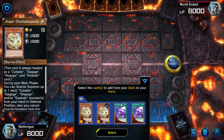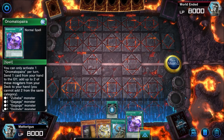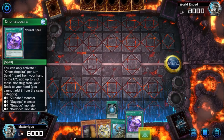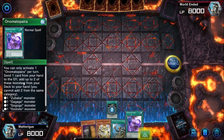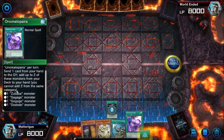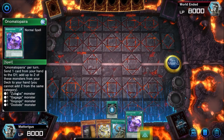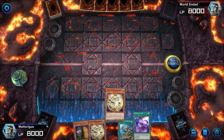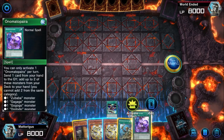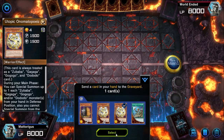Normally if we don't have Onomatopera — the main card you want to resolve in this deck — we would search for this. The key thing is you can discard one card from your hand to the graveyard. Important: you have to send it to the graveyard, so if your opponent has Macro Cosmos up you won't be able to activate this card. This then lets us add two cards to our hand, but they can't be from the same category — one Zubaba, one Gagaga, one Dododo, or one GoGoGo. We'll add another Utopic Onomatapia to our hand and activate its effect to send the first Utopic Onomatapia to the graveyard.